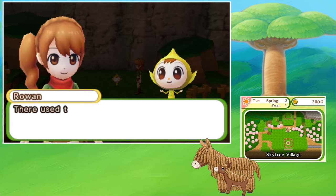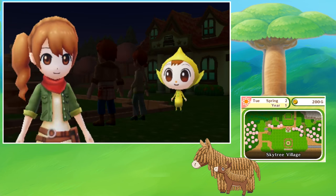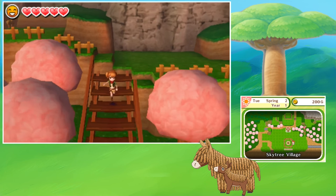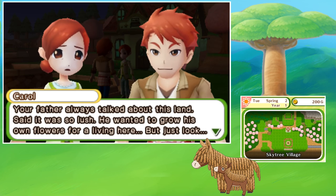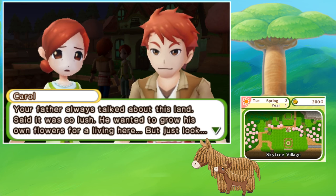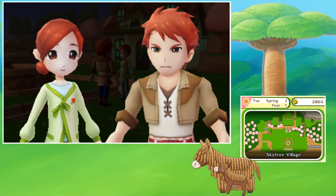Rowan introduces the town's history: 'There used to be so many humans living in this town. It was full of life and a great place to live. But then the land dried up and the crops wouldn't grow anymore, so all the humans moved away.' Well, it's already looking better because it's green over here. There's no water at the fountain, though. There's someone over at the fountain — we better go and see. I run on down to meet them. Hello, new people — welcome to town!